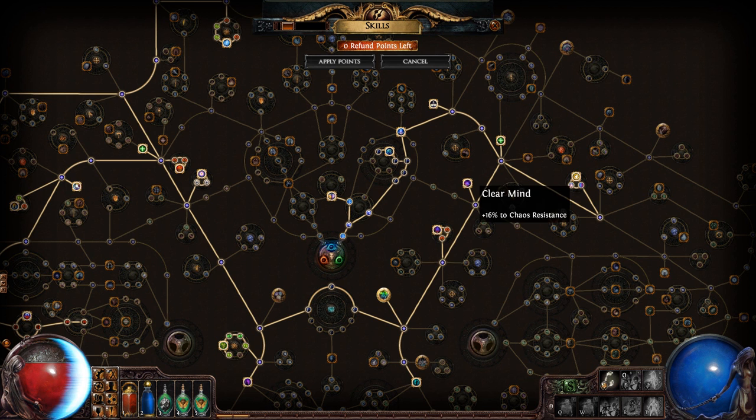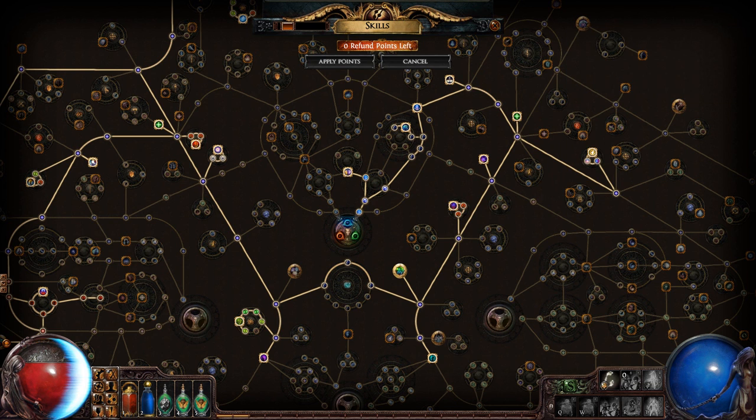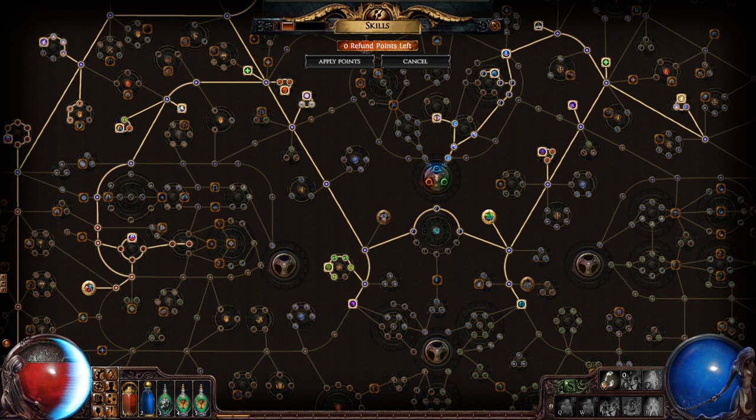Clear mind for cast resistance — because this isn't a chaos inoculation character. Do not mistake that: low life is not immunity to chaos. Chaos damage goes right through energy shield, FYI. So I got all these new minion nodes, which give some chaos resistance. I also share my power charges with nearby party members, though it doesn't work for my zombies unfortunately. I got some more attack speed, more energy shield, more minion damage, and more zombies.